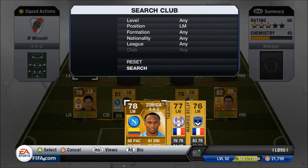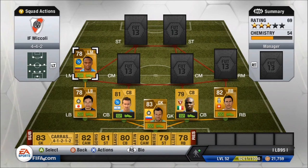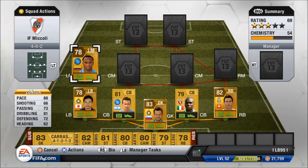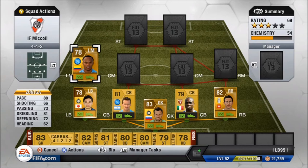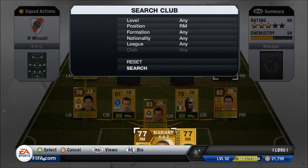Moving on to the left mid, there are a lot of options: Zuniga, Armero, El Shaarawy, Robinho, Giovinco, Cassano and more. I went with Zuniga as a cheap option since I'm not going to be using this team for much longer — I'll be giving Mickley back to my mate soon. Zuniga cost me 1,100 coins. He's five foot eight, three-star skills, with 88 pace, 73 passing, 81 dribbling and 72 defending. He's got good defensive stats too so he can handle oncoming wingers — not a bad little left mid.